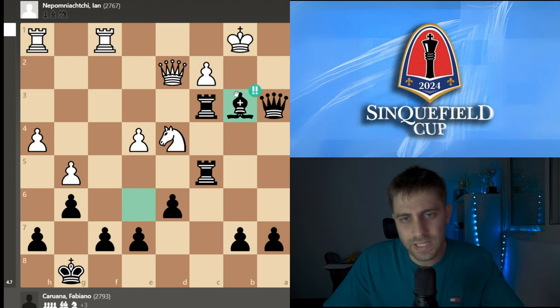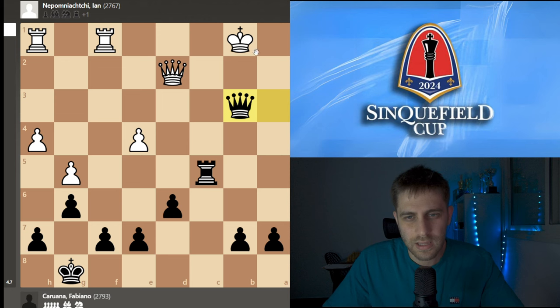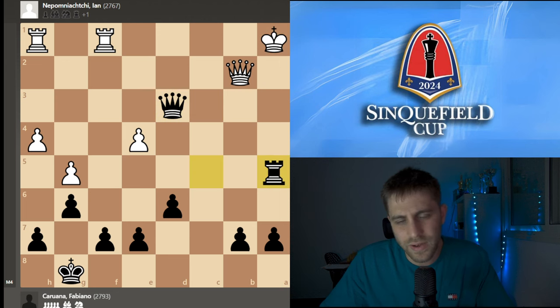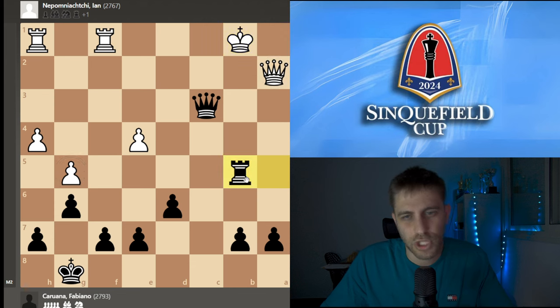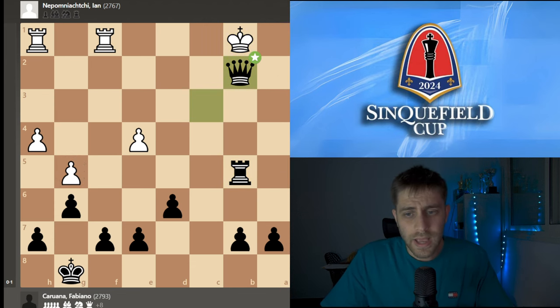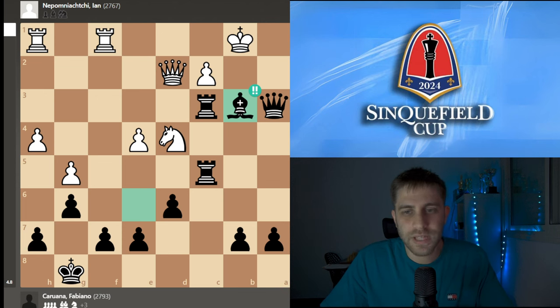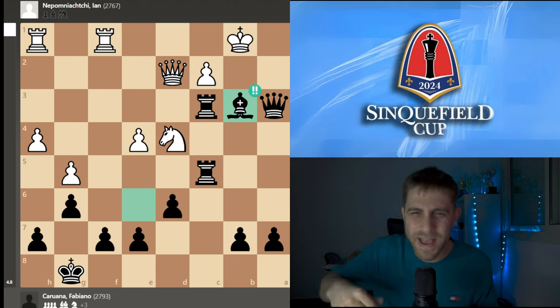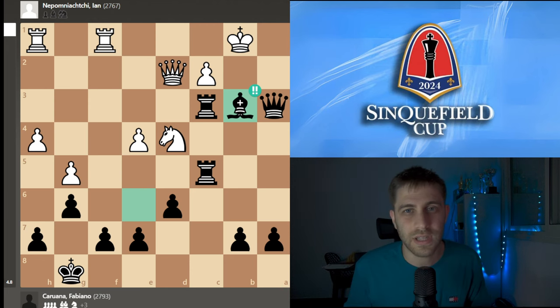Nxb3 — we understand it. After cxb3, Rxb3 — Qa1, Qa4 check, for example Qa2, Qd4 check, Kb1, Rb5 — should be over. Rc4 with Ra4 — that's it. Black has so many pawns. Qa2, Rxc4, take, take — this pawn will fall too, game over. After Bxb3, Nepomniachtchi understood it was not his day and resigned the game. Ladies and gentlemen, I really hope you liked this video and learned something about openings, about the dragon, and how you can win with the black pieces against a very strong player like Nepomniachtchi. Congratulations to Fabiano Caruana! Don't forget to smash the like button and subscribe for more chess content. See you soon, bye-bye.